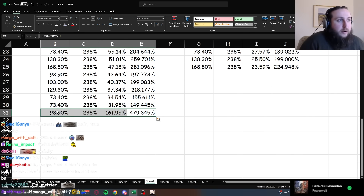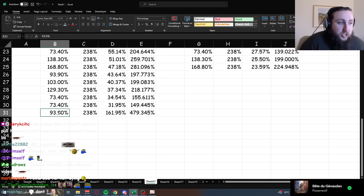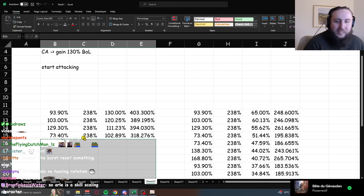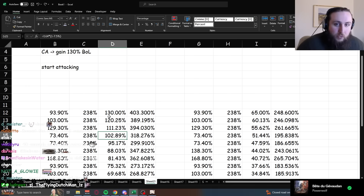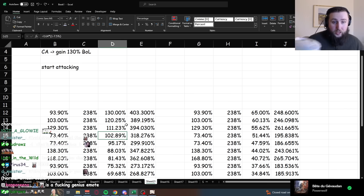Another use of this: in overworld, enemies generally die really quickly, probably after just your first few hits, so you might be finishing with 100% bond of life. Next time you E, you're maxing out. Bond of life maxes out at 200%. Another upside: if you don't need to burst, that means you don't need energy recharge.